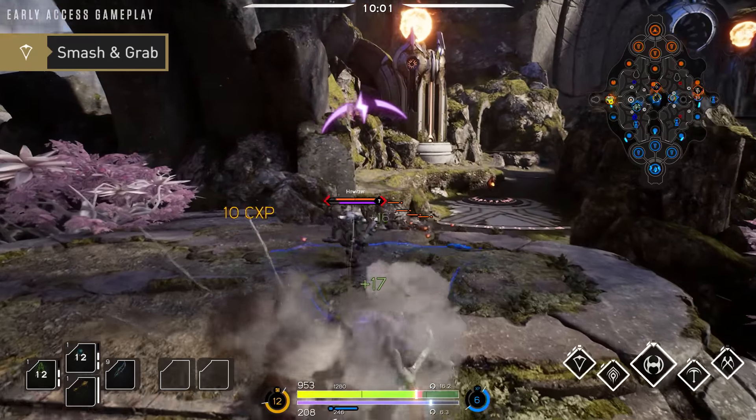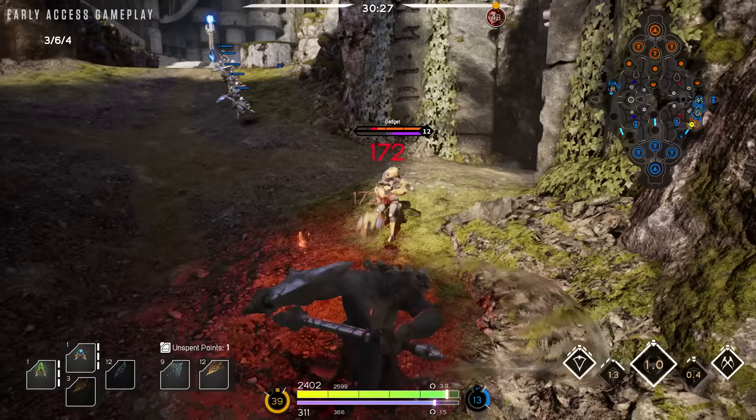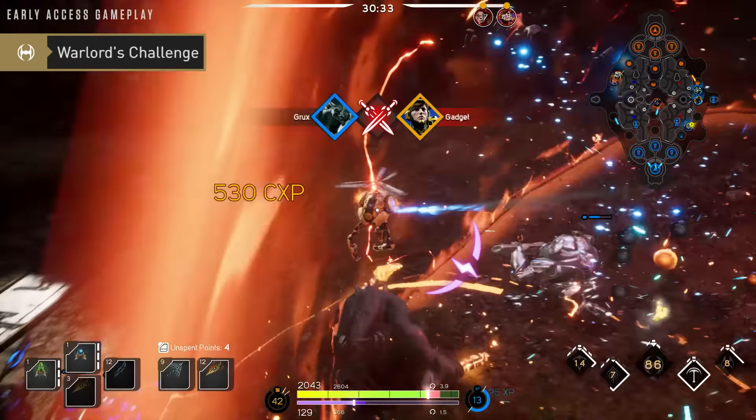As enemies try to retreat, use Smash and Grab to pull them back in and keep them from escaping. Grux's ultimate, Warlord's Challenge, features damage and speed buffs, along with a powerful stun that interrupts most enemy abilities.